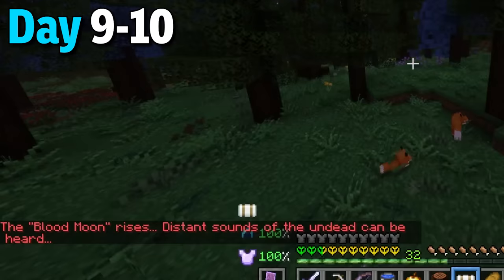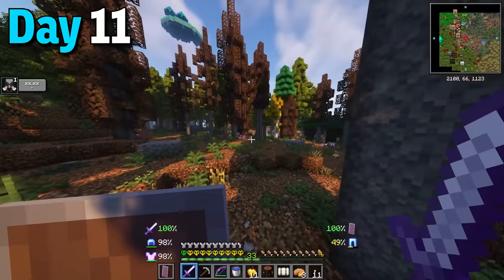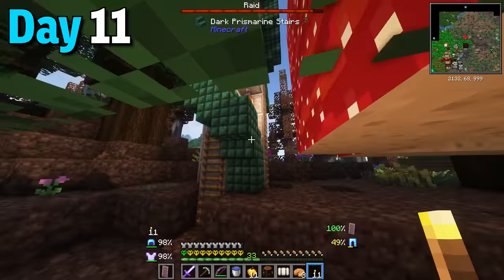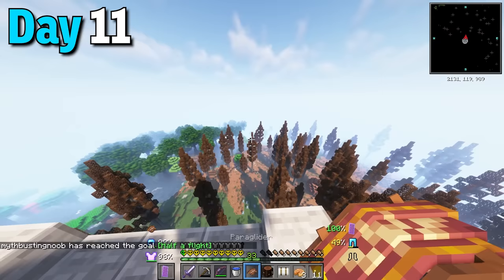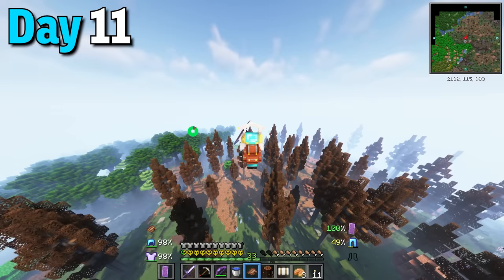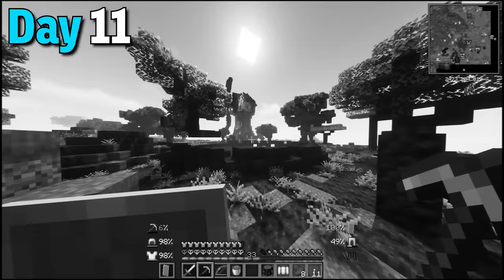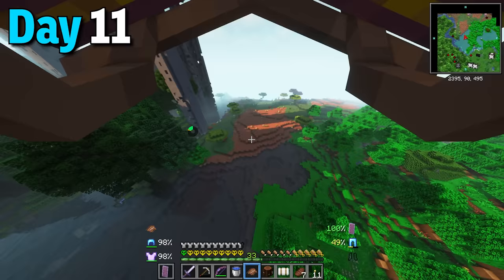I left and then a blood moon happened that night so I hid out in a little dirt shack. As the mobs from last night burned I accidentally started a raid in a village. I really wasn't ready for the pillagers so I went up a tower instead and grabbed the paraglider plus the waystone. I jumped down gliding until my stamina ran out. After that I went up a hill and noticed a dragon's nest but no dragon - a bad sign. Since a windmill was on fire I knew the dragon was near so I ran the other way and glided towards a mesa biome.